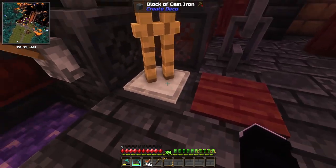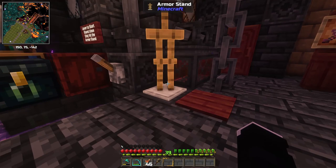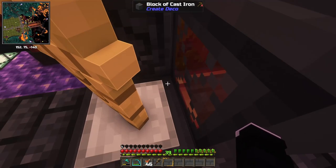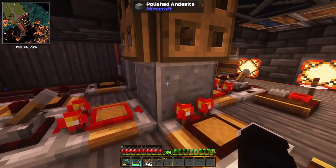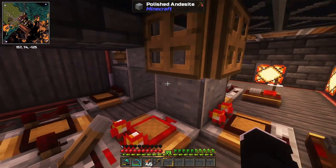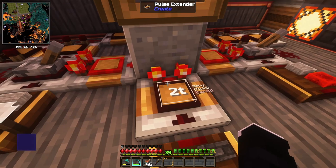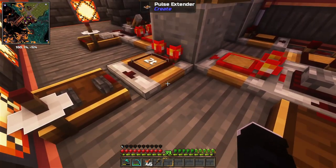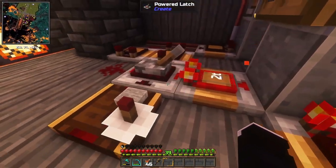It still works the same way with the levers and the armor stand, but additionally now you have to hold the pressure plate down. If the farm is online, it will bring the silverfish as long as the player is on the pressure plate. This is the new section of redstone I added — using the stone I already had here, I'm splitting the signal from the pressure plate to unlock the latches. I think it's a fairly simple and elegant solution, but I'm pretty sure I will eventually get rid of the levers — at least one of them anyway; we will see.